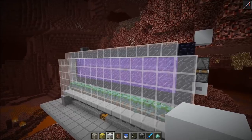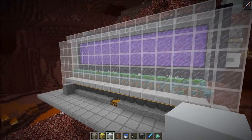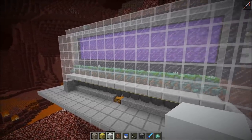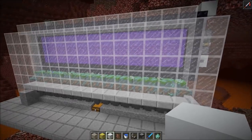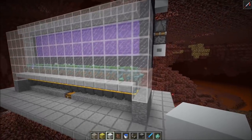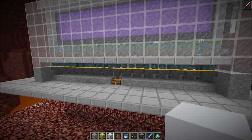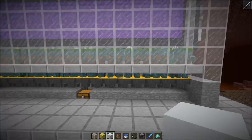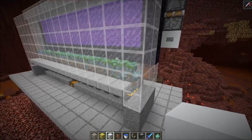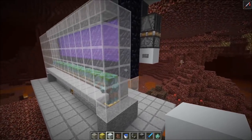Let's also take a look at the nether. I would definitely recommend killing all the drowned mobs every 45 minutes or so, to avoid entity cramming issues and lag. If you AFK for multiple hours, you'd be welcomed by thousands of drowned mobs which could lag the game severely. If it works like my farm, you should get your tridents within 45 minutes, so you don't need to AFK overnight for this.